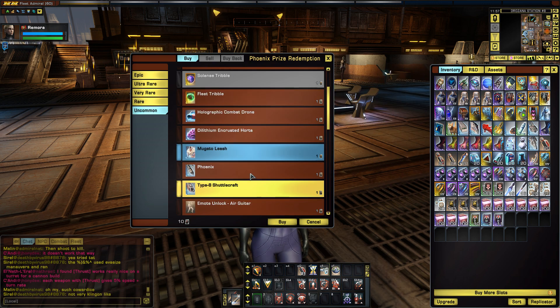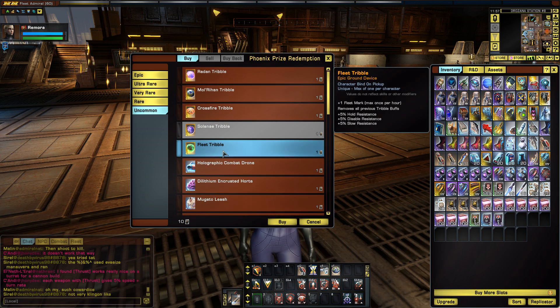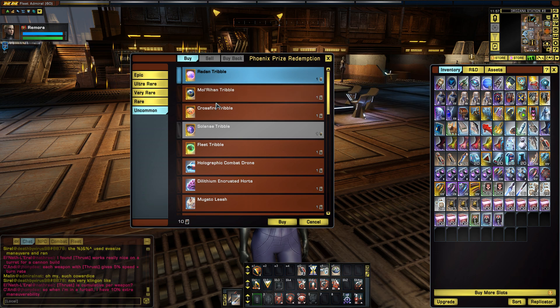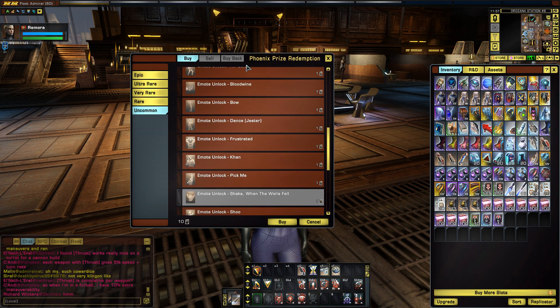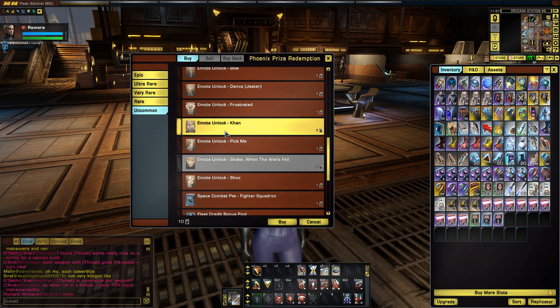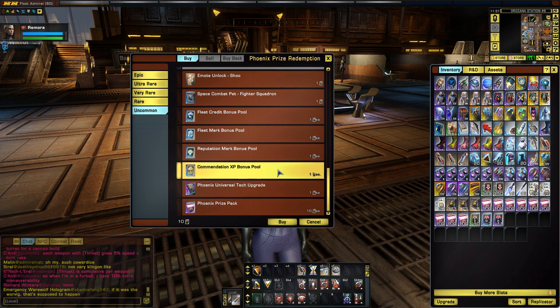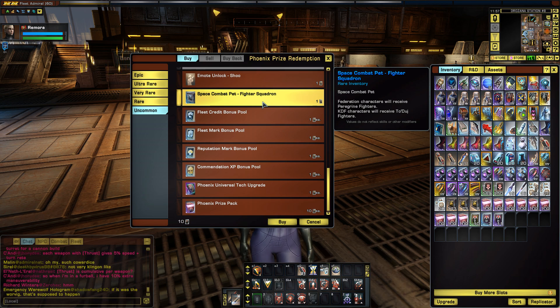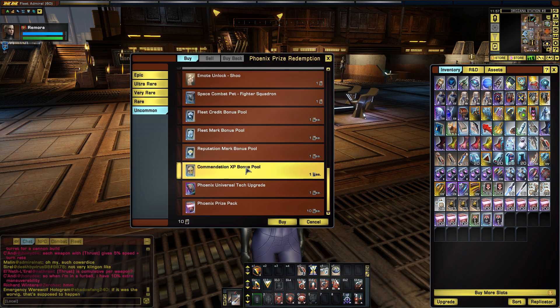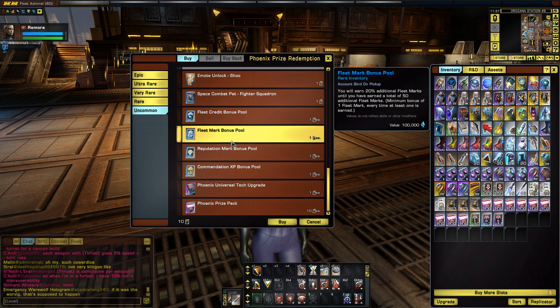For Uncommon, these are things like Tribbles and non-combat pets — some of the Tribbles look new as well. The Uncommon tokens are super easy to get so pick up whatever you want. The Fighter Squadrons are consumables, so be a little careful with those. Some bonus items like a Fleet Mark bonus might be worth picking up, but it's up to you.